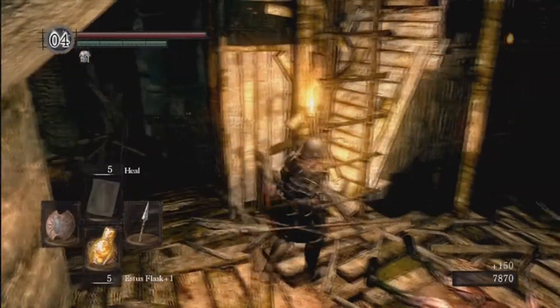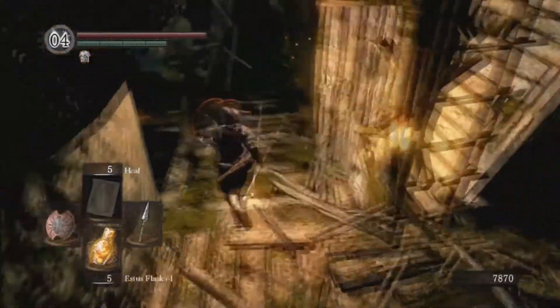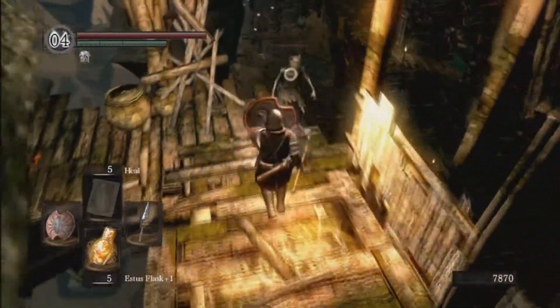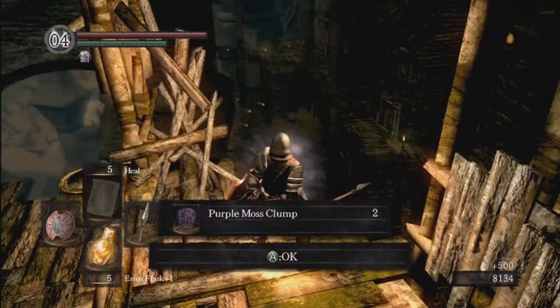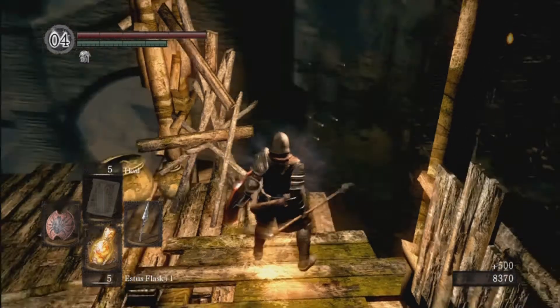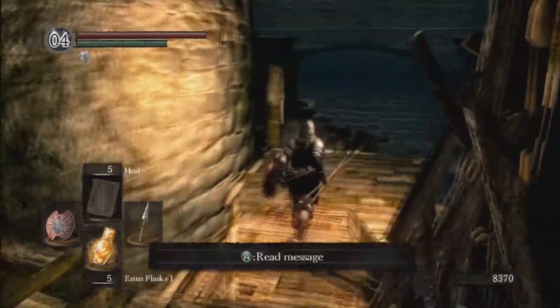Take him out and head on down here. Watch out — there is a toxic dart guy here, so pull out your shield. He actually decided to kill himself, so we got some stuff for free.